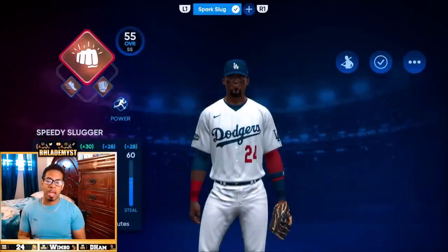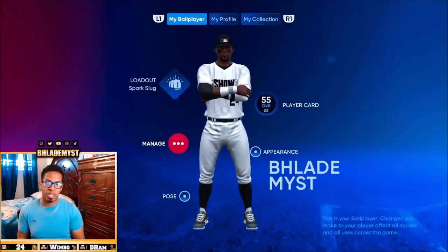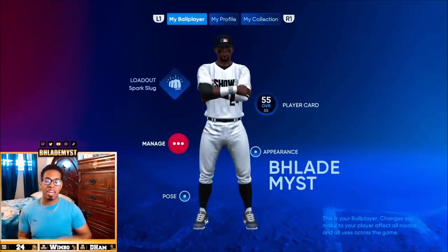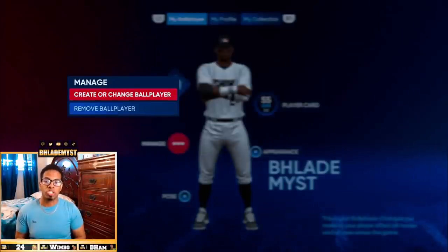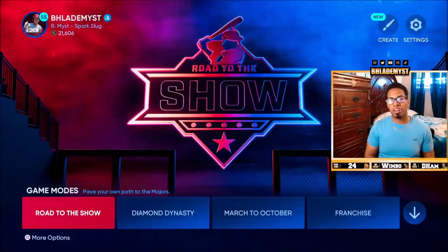If you want to change your archetype — not just your loadout — you have to go to the Manage section, then create or change a ball player. In one of those slots you will create a new ball player with the archetype that you want. Now let's talk about the fastest way to grind and upgrade your ball player while getting a ton of XP per game.